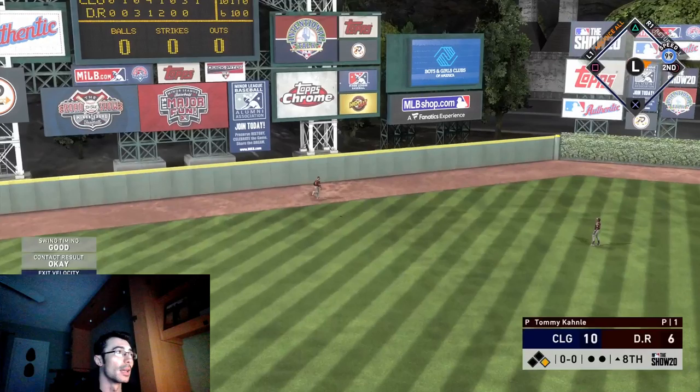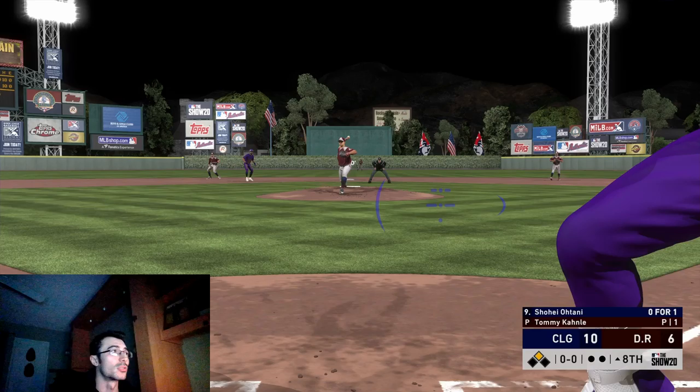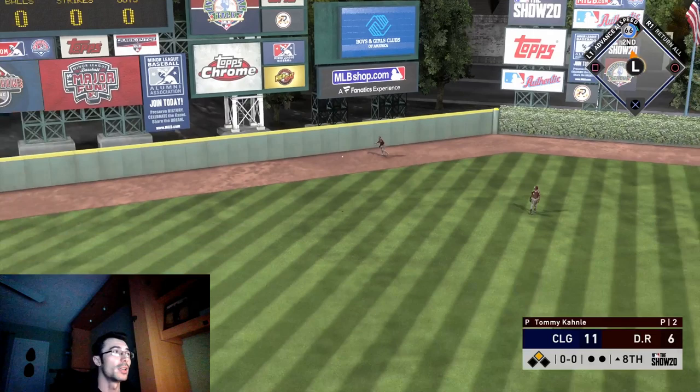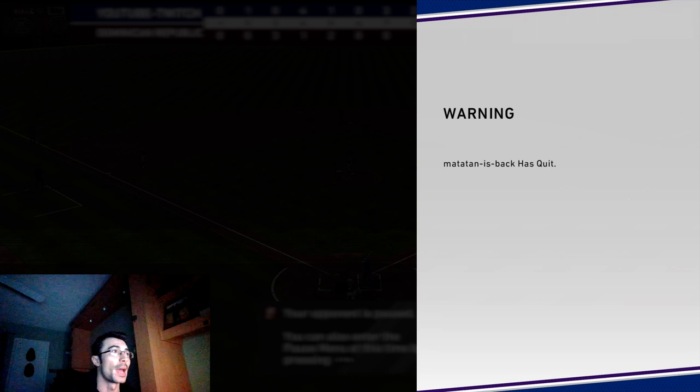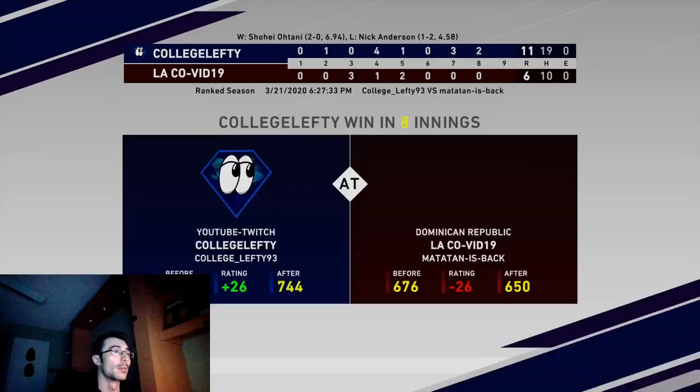Byron Buxton is adding to that center field hit total for Curtis Granderson. Carlos Gonzalez just misses that ball — I tried to send him to third and thought I'd be out; it was just a weird play. We end up on second base and Shohei Ohtani smacks one into the gap. That's exactly why he's so valuable — my ERA with that card is about a seven, but he's performed really well at the plate, getting a lot of those runs back and eating up garbage innings when we have a lead.